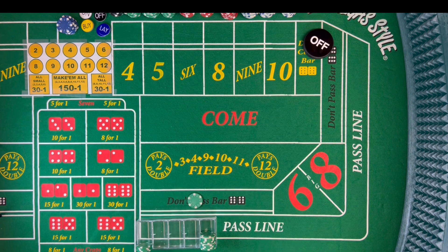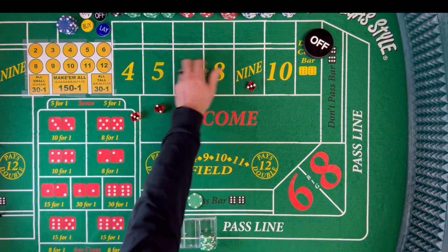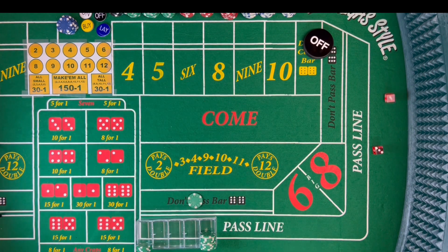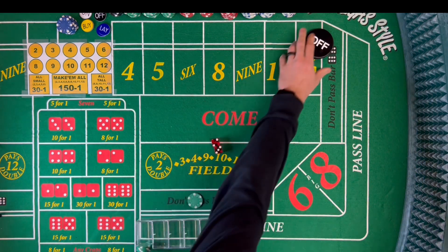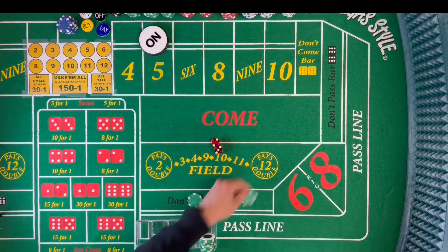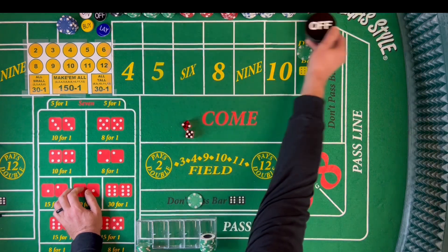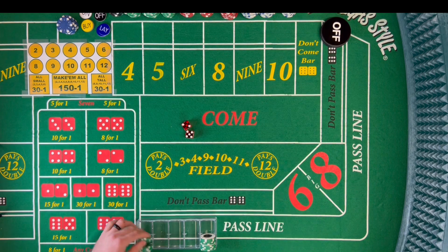Next shooter — we're going to be on the don't pass. And that's a 5, 2-3-5. Point is five. Into the don't come. And that's a 7. Seven out. So we're going to lose this don't come, but it's going to go ahead and pay our don't pass. We're going to the next shooter.